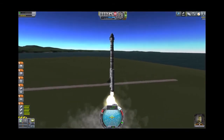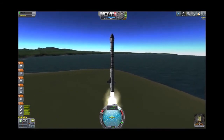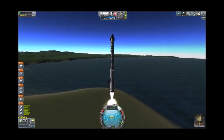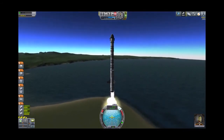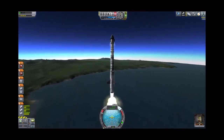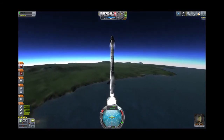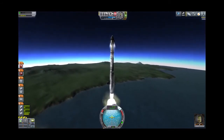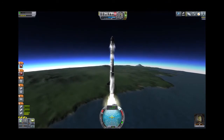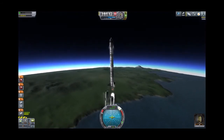Plenty of thrust right now. We're just passing 100 meters per second. I'm going to pitch a tiny bit, as usual towards 90. Pitching to the west means you're using the rotation of the planet to aid you. This thing is moving right along, passing rock one and continuing to rise. The reaction wheel is really not capable of pitching over against the force of those SRBs. We're going to jettison our SRBs.